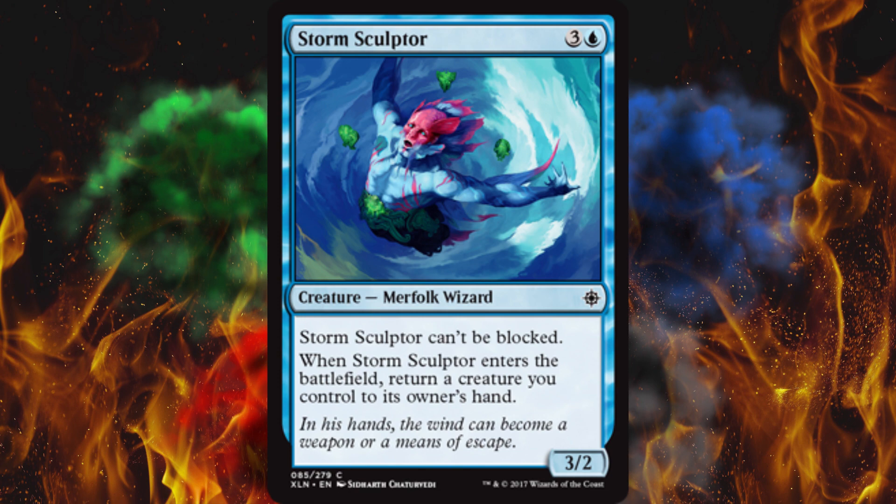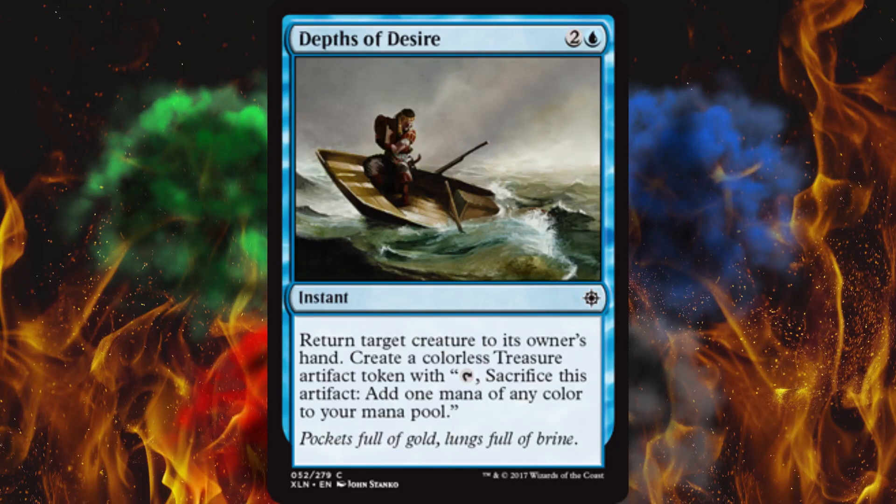Next up, Depths of Desire — another great common. It's a 3-cost instant: return target creature to its owner's hand and create a treasure. That's nice because it's like automatic single-use ramp. Maybe their creature has counters on it — at the pre-release, maybe not. Worst case, you burned an entire turn for them: some 5-cost creature goes back to hand, they burn their entire next turn's mana to recast it, and you go through summoning sickness again. It's not true removal, but the added treasure makes it worthwhile for sure.